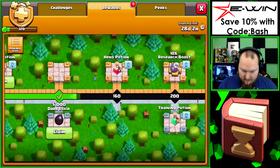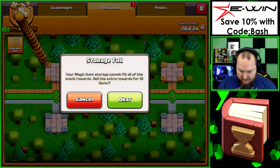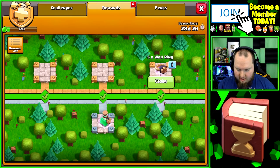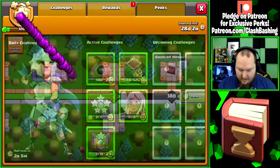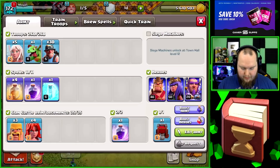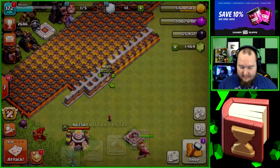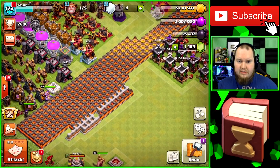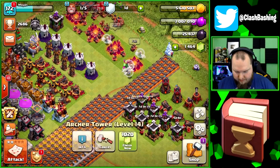We'll put 912 gems into him and finish that off. The rest will go into upgrading some walls. I see we get some challenges done — collect 1.5 million from your mines, which gets us more stuff. We can collect that, collect that power potion — I'm gonna save that. We can claim 10 research boost, but too late now. Training potion, wall rings, training boost, and elixir — nice, good stuff. We're going to work on the healer challenge, doing some queen walk miners to get 15 stars.